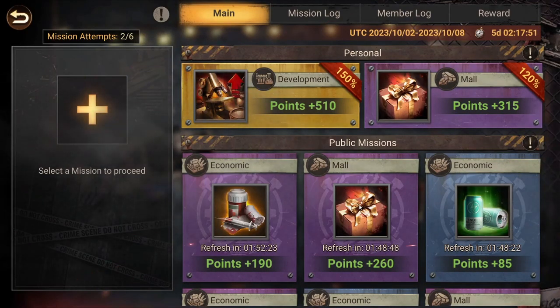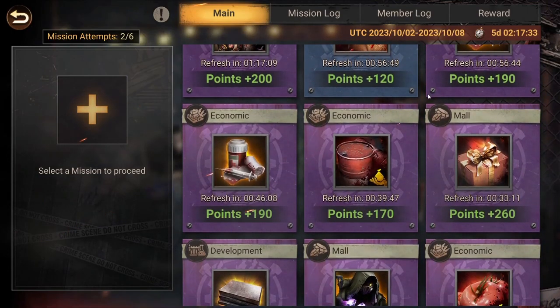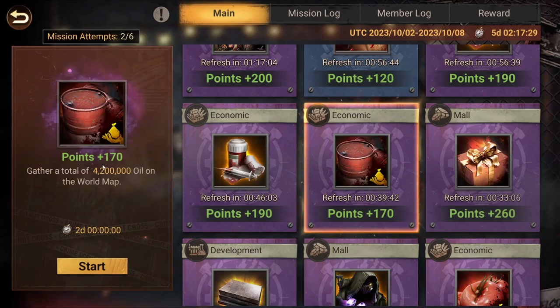Killing zombies and Ives are pretty easy to do — they just require a bit of time. Gathering resources is pretty easy as well, especially for the lower tier Alliance League. But from Pathbreaker onwards it gets harder and harder and I don't think it's really worth doing. For example, here it's only 170 points for 4.2 million oil, which is a lot — you spend a lot of time on this mission and it's not really valuable.